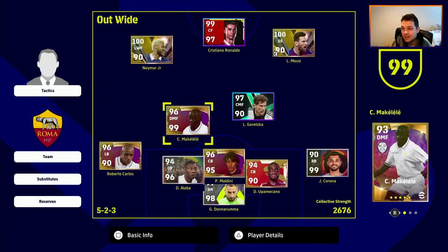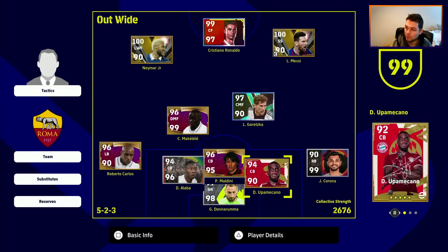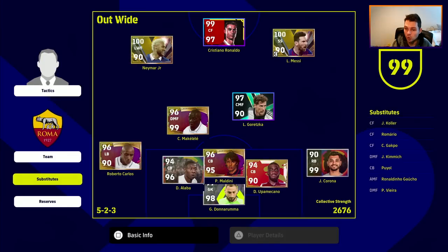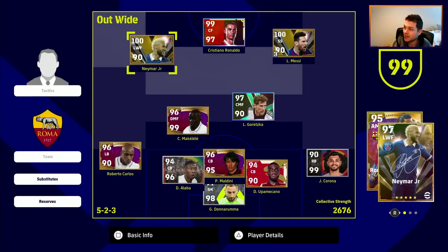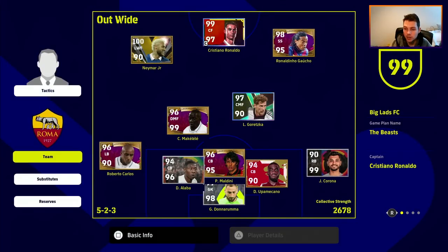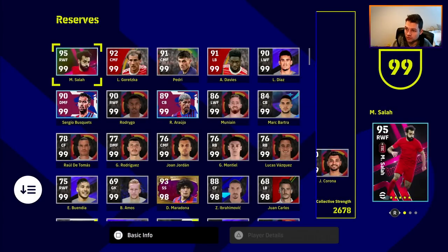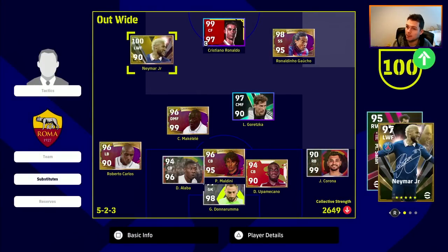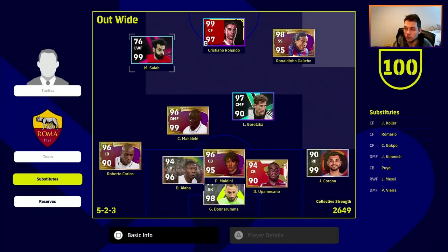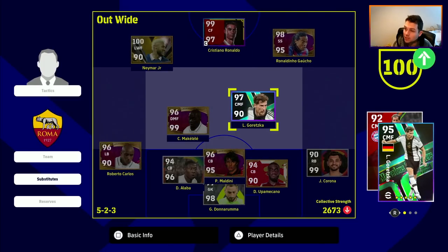The only way to get it up is to have as many players as possible with the highest play style. Ronaldo's is 97, McAlele's is 99, Corona's is 99, Meccano is 90. The more players you have in your squad with a higher level, eventually you can get it to 100 overall. You can also sort through the players — I think anything over 95 is good enough in my opinion.